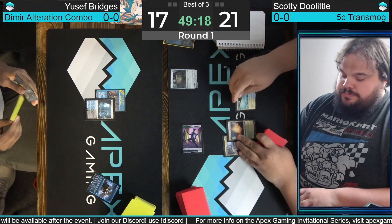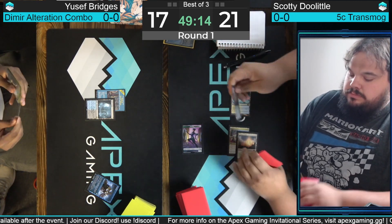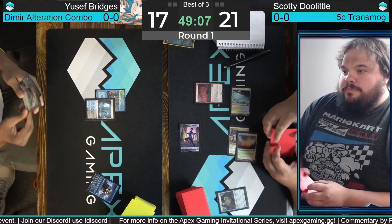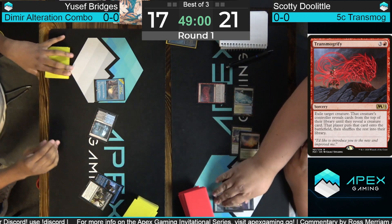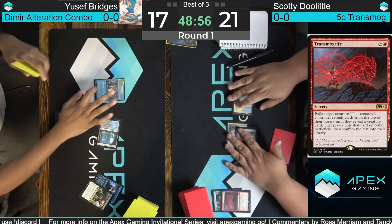The shock represents just a bunch more cantrips for Yusuf, potentially a Heartless Act, but no counterspells in the list. This is more of a proactive midrange deck. We're going for the turn-three transmog off the Courier's Briefcase — this is the natural curve that the deck loves. It's a one-card accelerator and target for the transmog. And we get the Fatal Push — Yusuf knocks down the combo. Scotty Doolittle devastated.